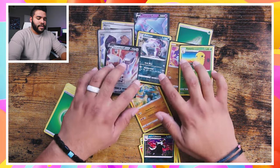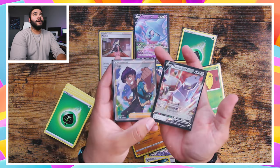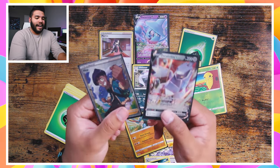So there it is - these are the holos we got. Obviously we got Hop full art and then the full Vmax Duraludon. I mean, it's not exactly what we wanted, but hey, we got something pretty good. I loved it - great unboxing, great opening of these Pokemon cards. Please let me know in the comments below what you want to see next as far as unboxing videos - what Pokemon cards I should try to open and which ones I should buy. Guys, as always, thanks so much for supporting this channel, make sure to drop a like on this video, and I'll catch you next time. Peace!